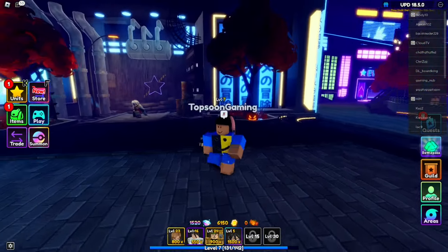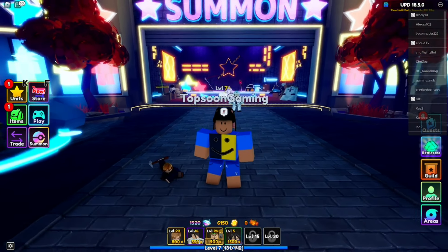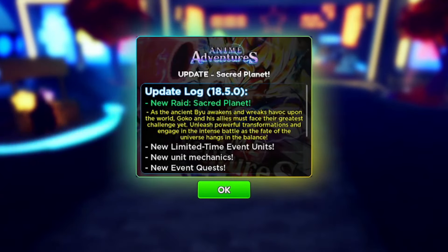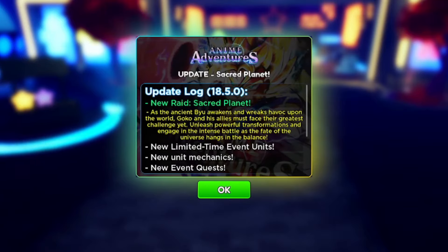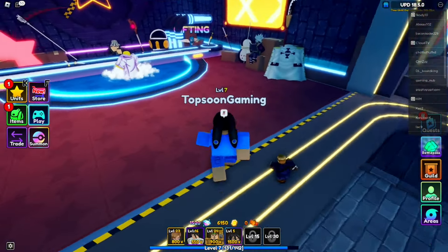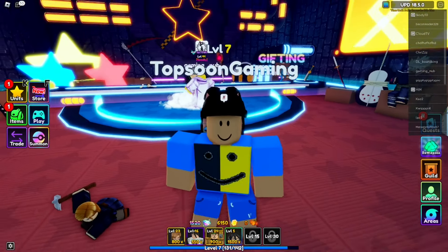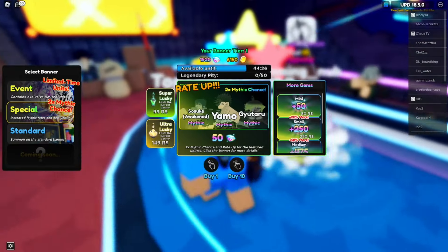Right now we are on update 18.5. We've gotten some cool update units and I'm pretty excited for this update. This is the update log for the 'Sick Planet' update — all the changes are listed here. If you want to take a look, go back and click on the update patch notes. Now let's check what units we have on the banner before getting started with the codes.